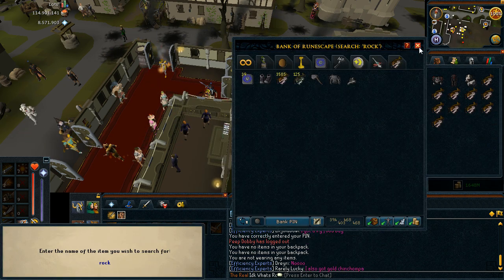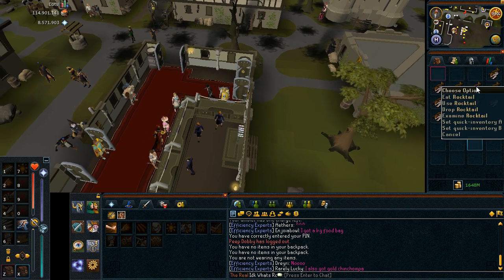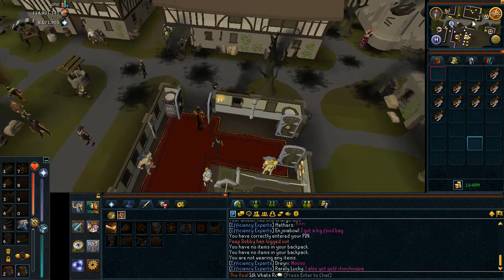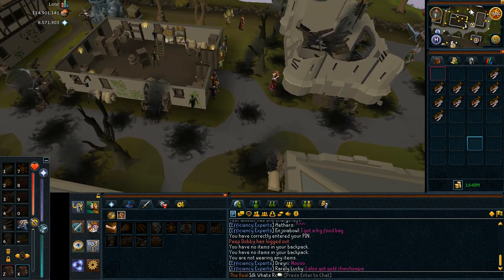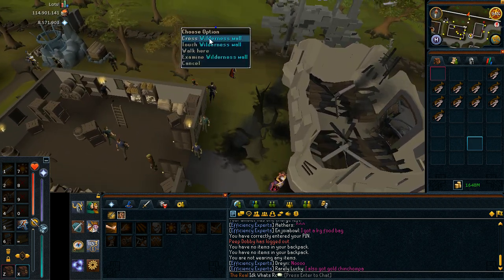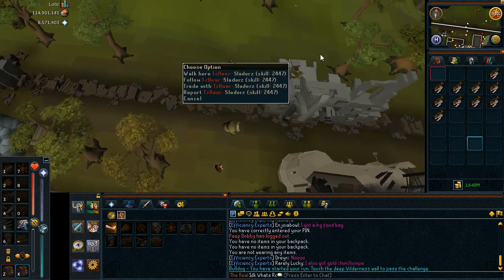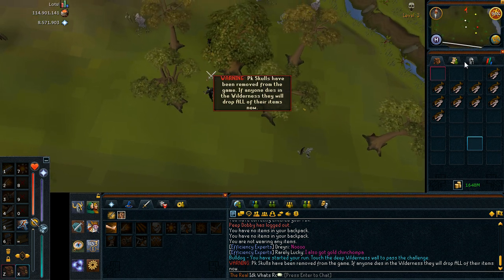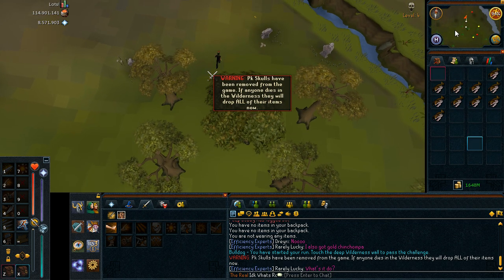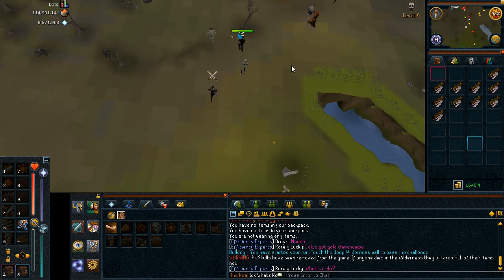So those are the things I will use — simply Royal stuff and a lot of Rocktails. The challenge is to run from here all the way to the Deep Wilderness Wall, so it's going to be a long run. Just make sure you don't have anything that is worth quite a lot, and let's go.